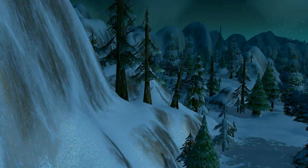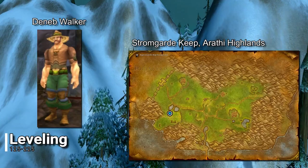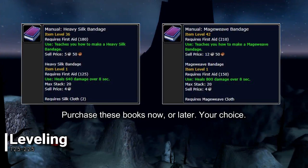Now that you have a skill of 125, it's time for you to purchase the Expert First Aid under Rapp's Book. Alliance players want to find Deneb Walker located in Stromgarde Keep in Arathi Highlands, while Horde players want to find Balai Lachween at Brackenwall Village located in Dustwallow Marsh. Both of these NPCs also sell the manuals for the Heavy Silk Bandage and Mageweave Bandage, so you can either purchase these now or wait until you absolutely need them.